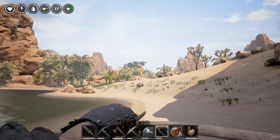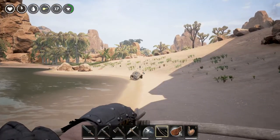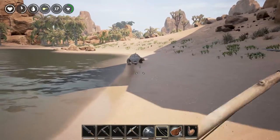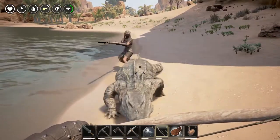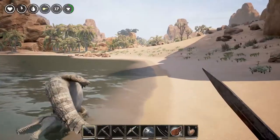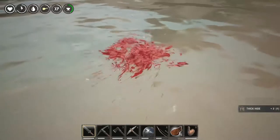All right, here he comes. Gator, gator — step back a little bit, step back and stop shooting. You want the XP? You can kill him, it's just I want him far enough away. He's dead now — if everything worked right we should see another gator pop up in like no time.